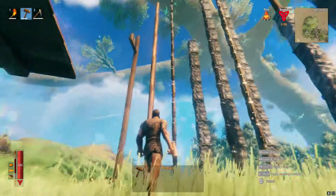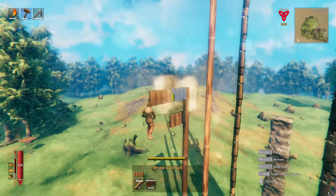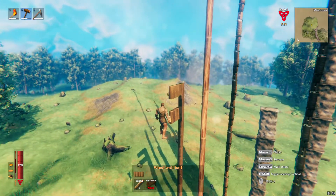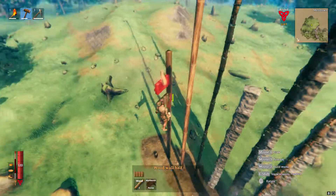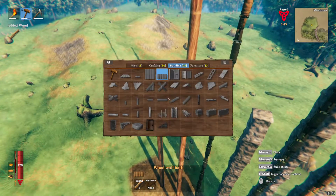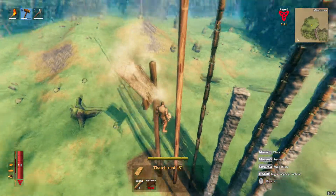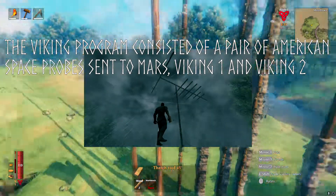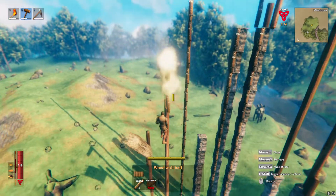Remember, this is the maximum height you can build with these structures, but in most cases the practical height is one piece lower, since this is the last point where these structures can support other stuff. Apart from the case of building a giant antenna to communicate with outer space, you probably want to add roof pieces, platforms, or walls if you build up high.